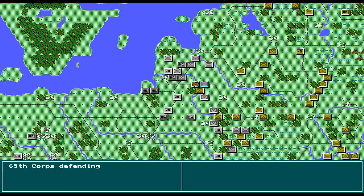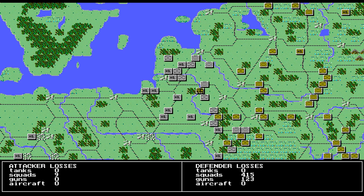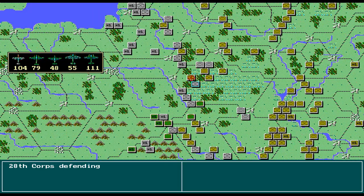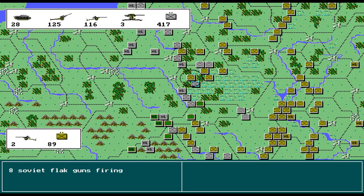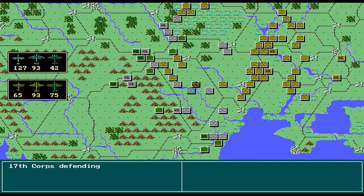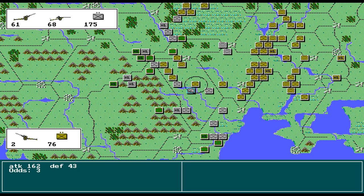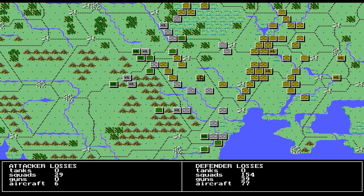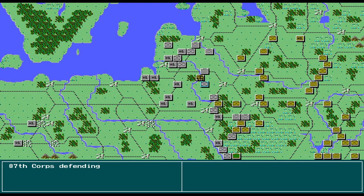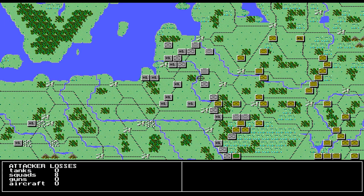And they retreated. These units didn't even move — I don't know what they were thinking. That one surrendered. If they're in zero supply and they only have zero supply to retreat into, they'll surrender. I think that's the case. That guy's gone too — because he didn't move when he had a chance.